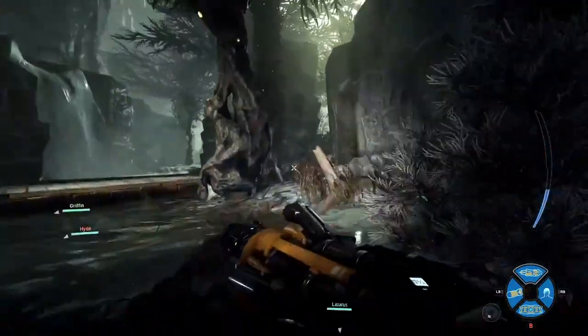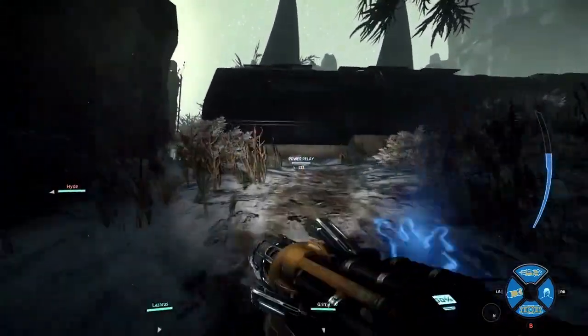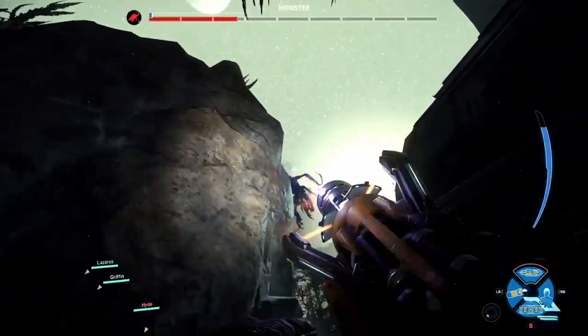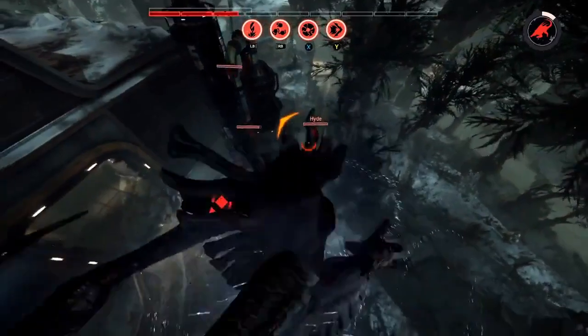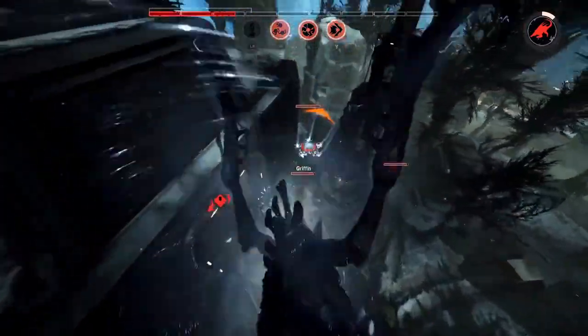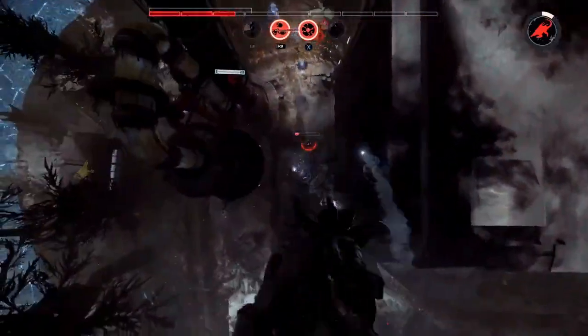Here come the hunters led by Hank on support. You're seeing a lot of the verticality of this map here. Also to note, here on the Distillery, snowstorms will occasionally come in — that can wreak havoc for hunters and monsters alike. The hunters are catching up to the monster; we'll see if they get that trap with the mobile arena. And there it goes down. This will be the final stand for one of the squads.